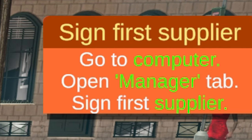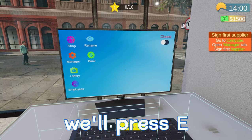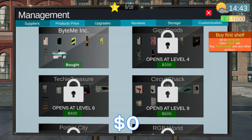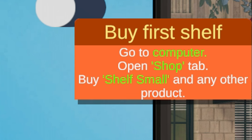For our first task it says "sign for supplier" — go to computer, open manager tab, sign for supplier. We'll come over to the computer, press E, click the manager tab, and scroll up to bite me and click — zero dollars, getting it for free apparently. Next it says go to computer, open shop tab, buy shelf small and any other product.